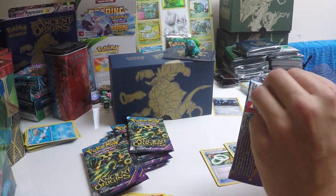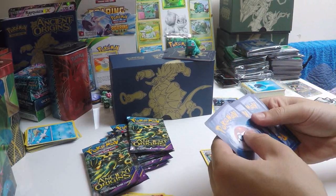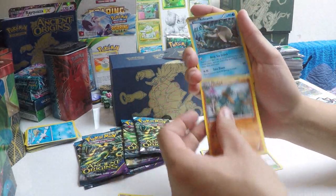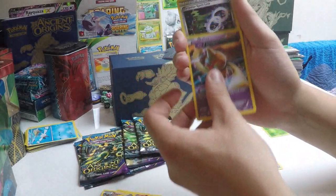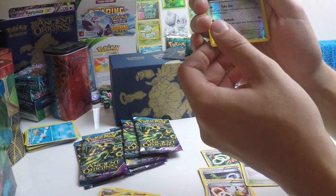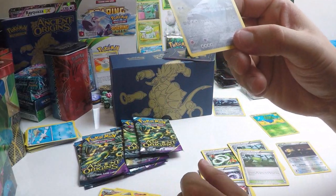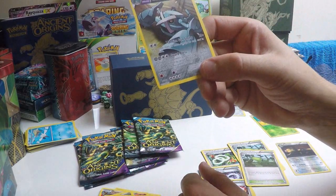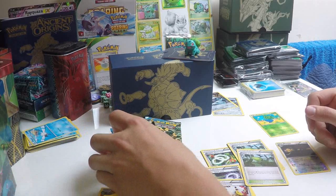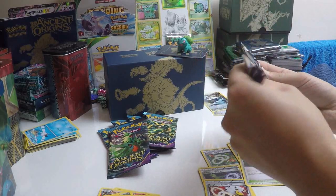Pack number two. Beldum, Golurk, Relicanth, Cotoney, Baltoy, Tyranitar Spirit Link, and Pharos Spirit Link. Forest of Giant Plants again. A reverse Persian. And a Metagross with Ancient Trait Delta — this Pokemon may have two Pokemon Tool cards attached to it. It's interesting — and I'm not being sarcastic, it's just how I sound. It genuinely is interesting, I'm interested by these revelations.